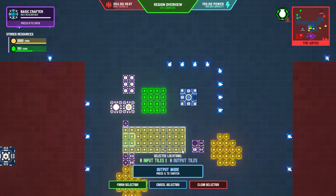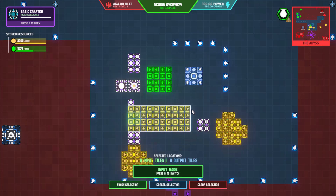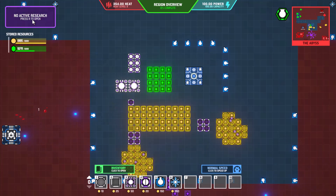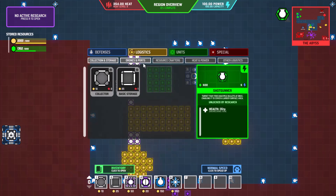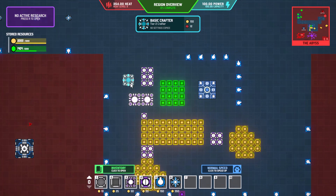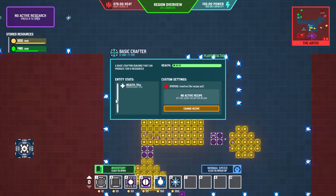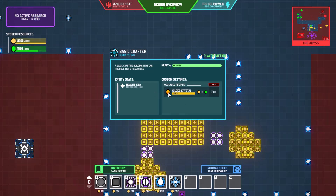I never customized that one to allow access to all the gold — inputs are there, outputs are there. Let's go into inventory logistics and find crafters. We have our basic crafter now. We'll put two of them in. For the recipes, we can take gold and crystal light and generate gilded crystal.